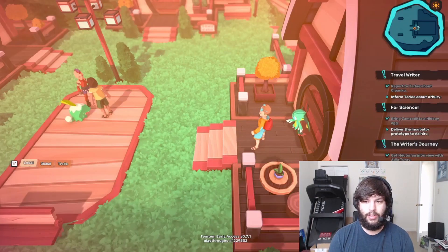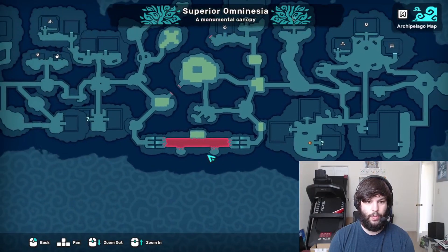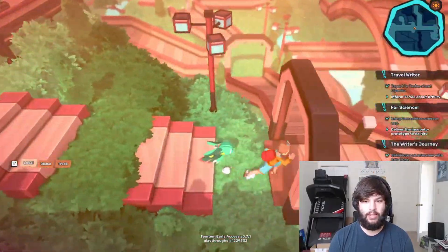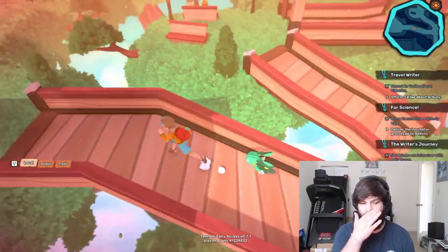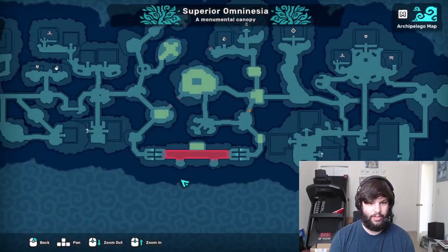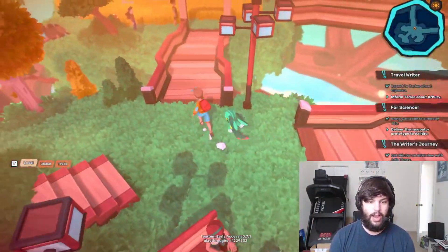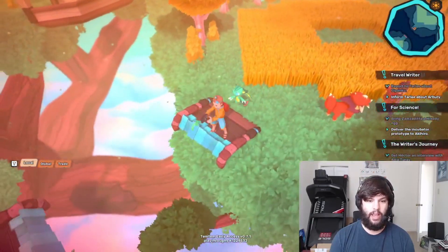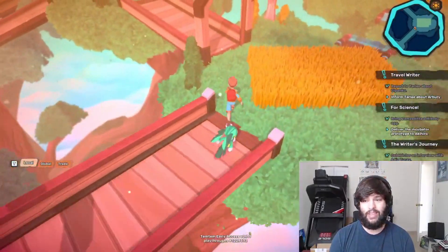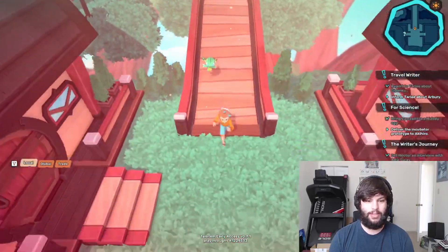Please tell me you're heading to Arbory now — just one more island and my piece would be done. Alright, that's not out yet so we can ignore this. We need to deliver the incubator prototype to Akihiro — I really don't know where that is, I'll be completely honest. I want to say it's around there. And in the next episode, or even this one, we might be fighting some dojo people. I really want to get this house rolling.